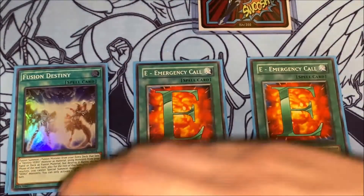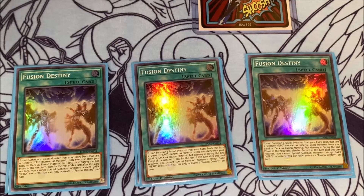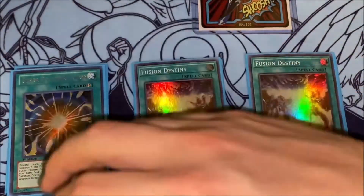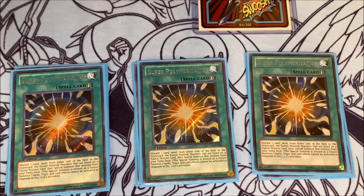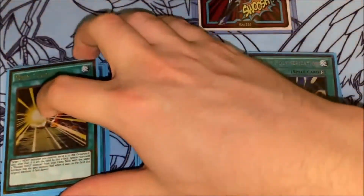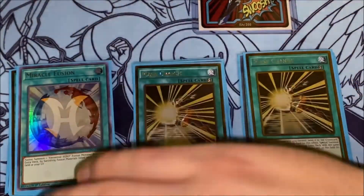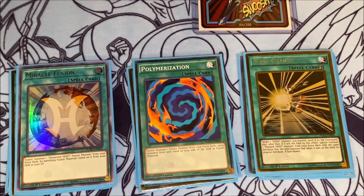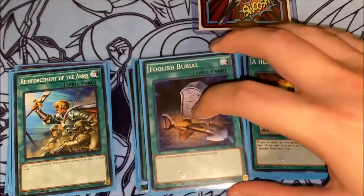Then I play three copies of Fusion Destiny — one of my favorite spell cards for this deck. It's just really cool being able to fuse from your hand or deck; it's really, really powerful. For more fusing abilities, I'm playing three copies of Super Polymerization — a great way to use your opponent's monsters for material if there's something annoying you can't get over. Three copies of Mask Change, and then classic Miracle Fusion and Polymerization. The other one-ofs I play are A Hero Lives, Reinforcement of the Army, and Foolish Burial.